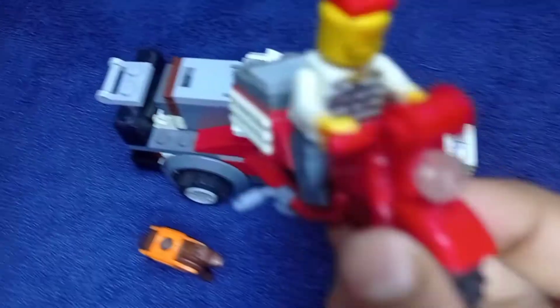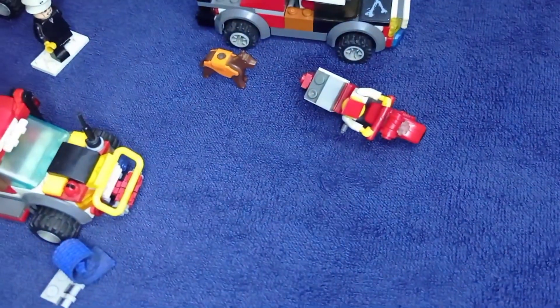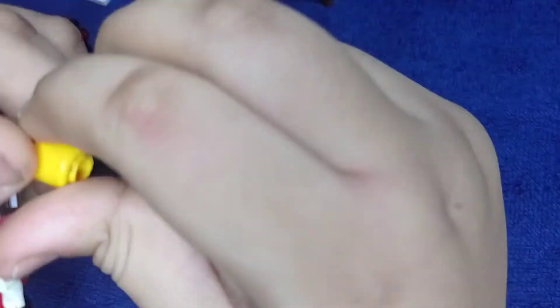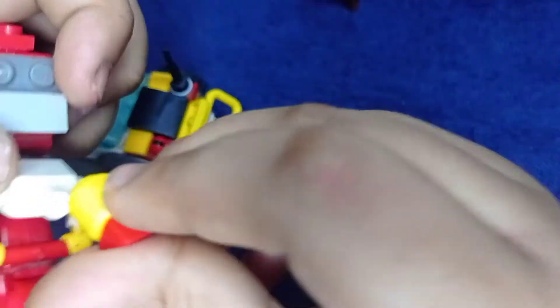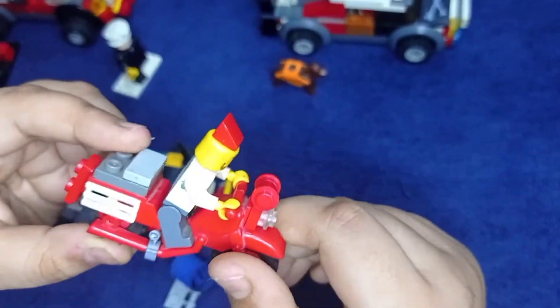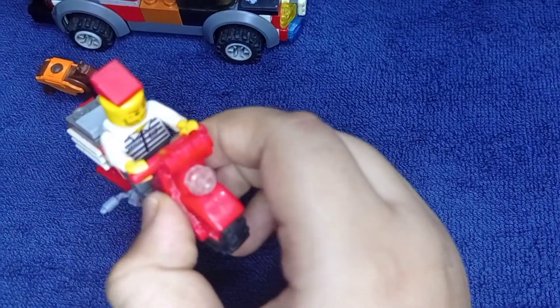Now we go to this motorcycle. There's a chain — you might be wondering why I placed it like this. Because of this chain, I can put it at any angle. I attached slope pieces as the style here, and there's a light. It almost looks like a pizza delivery motorcycle! This criminal has one.